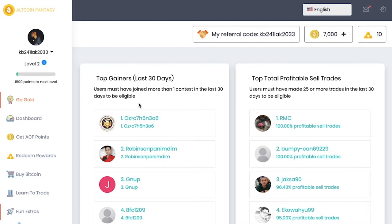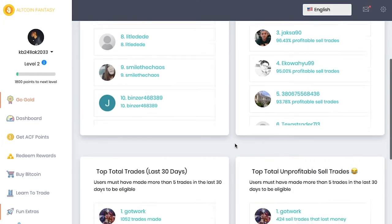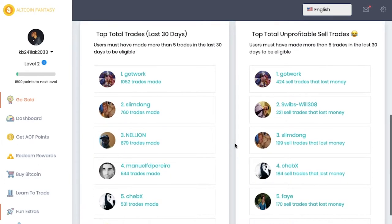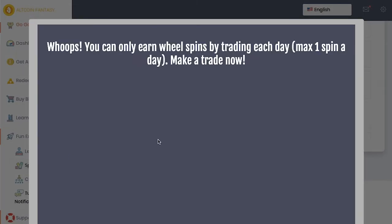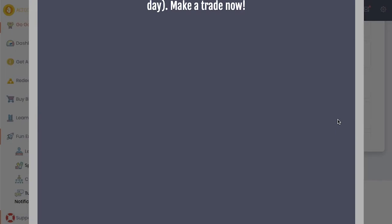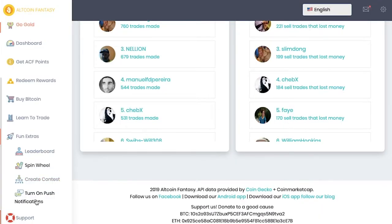On the leaderboard you can see who's been doing well in different contests — top gainers, top profitable sell trades, top total trades, and unprofitable sell trades, which is kind of funny because they have a little crying emoji. Obviously you don't want to be part of that leaderboard. They also have the spin wheel — you gotta make a trade each day to get a spin.